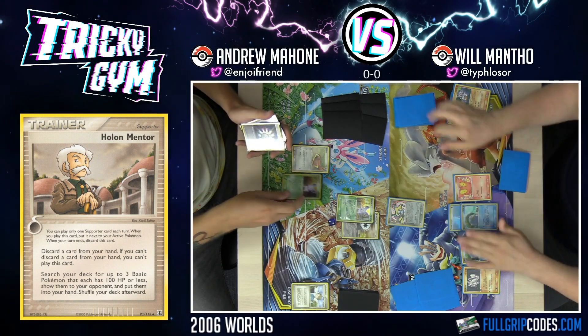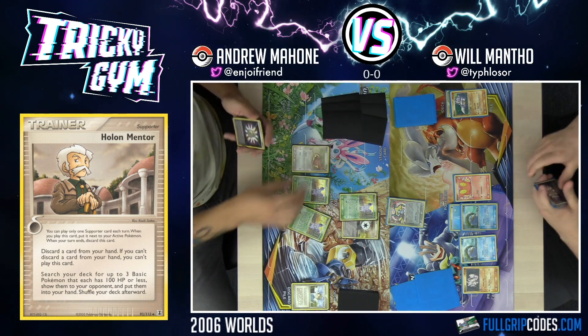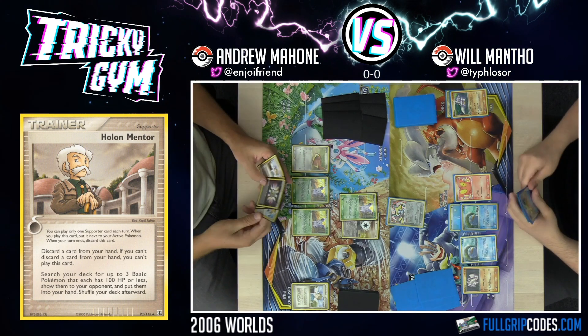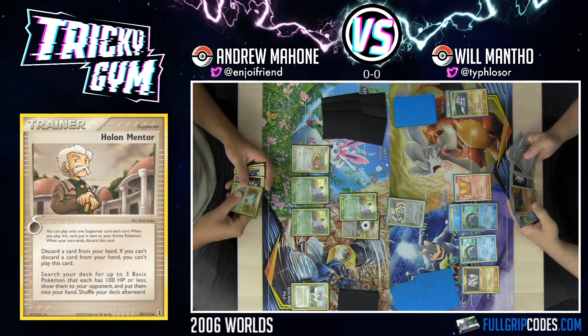Draw for turn. I've top-decked Knit Arena twice in a row off the Look for Friends — that's pretty good. Slow and steady wins the race here.